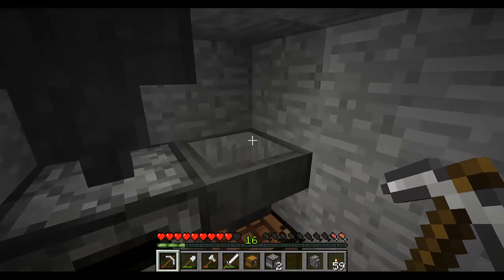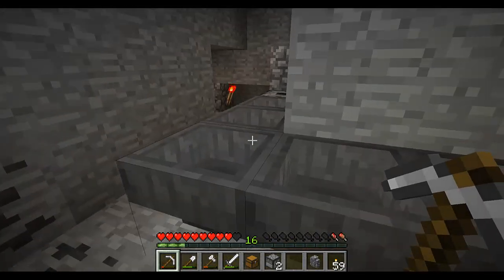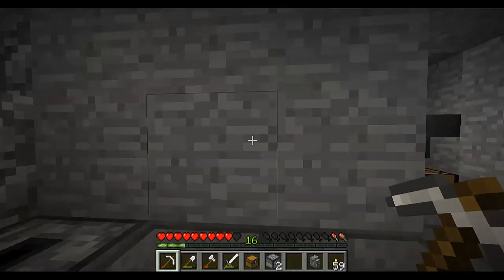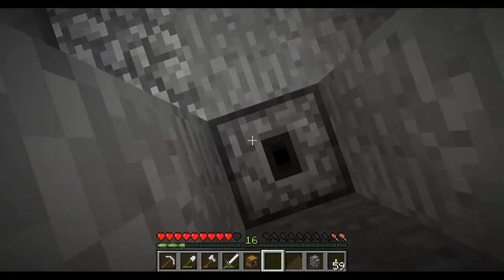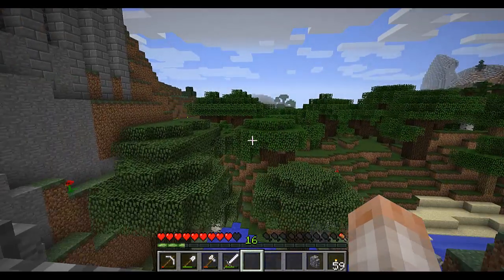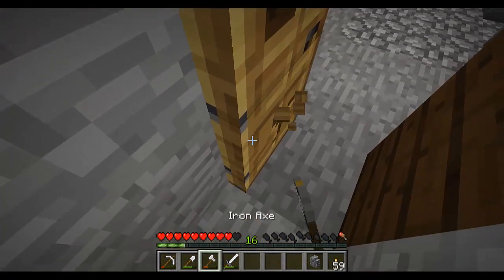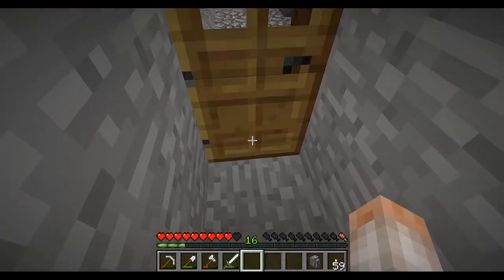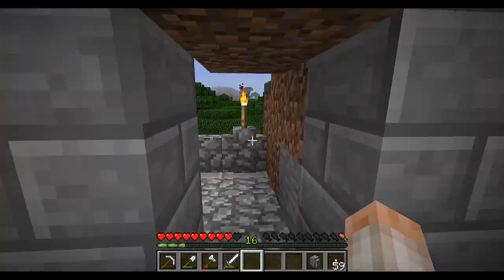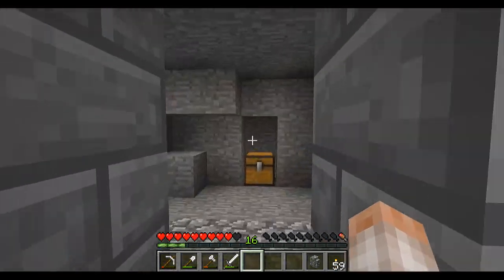I'm gonna have a chest for coal right there. The comparator has to go right there so this gets powered when there's stuff in here. Anyways, I don't wanna go to the nether this episode because I feel like it would take too much time. So I'm gonna cut this one a little bit short. The lighting error is really bugging me — is it because I placed the door after? If you have any suggestions, just let me know, because I like to hear from viewers.